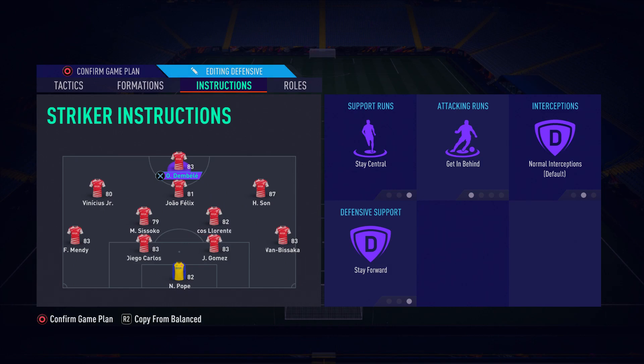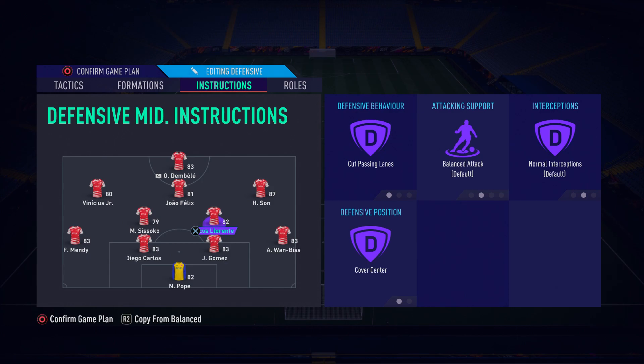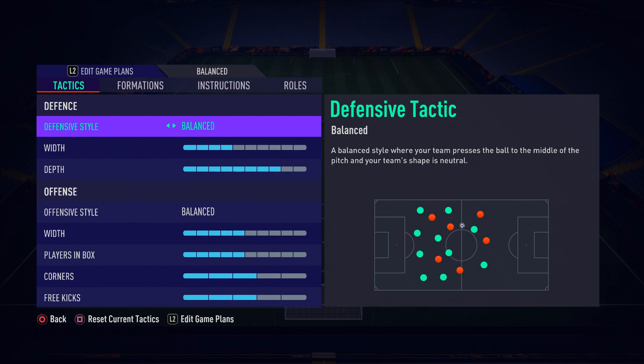For the play instructions: Dembele on Stay Central and Get Behind; Jao Felix on Stay Forward; the two wide players Vini and Sonaldo on Come Back on Defense; Marcus Lorrente on Balanced Attack so he gets forward and makes those late runs into the box. Leaving one of the CDMs on Balance is key for the attacking build-up - they get a lot of goal contributions. You also want Cut Passing Lines and Cover Center. Sissoko, the other CDM, on Stay Back While Attacking, Cut Passing Lines and Cover Center. Both fullbacks on Stay Back While Attacking.